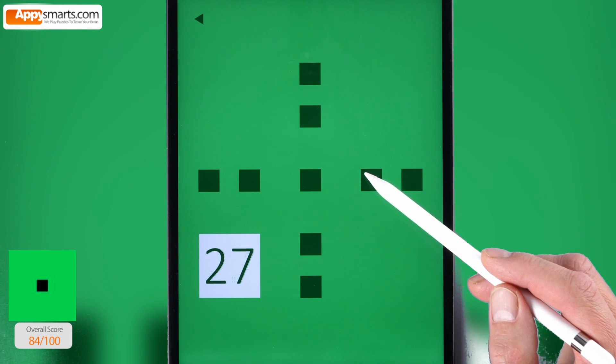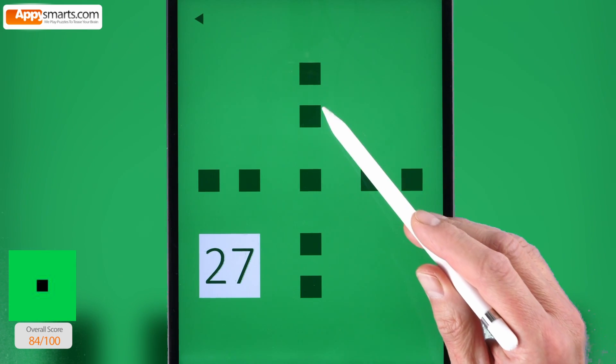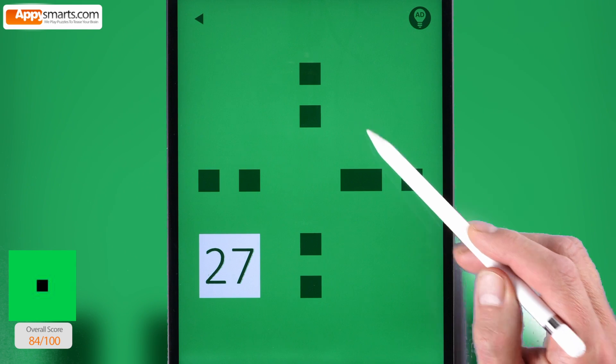Number 27. Play the snake game again. Eat all the dots and cover the squares with 27.